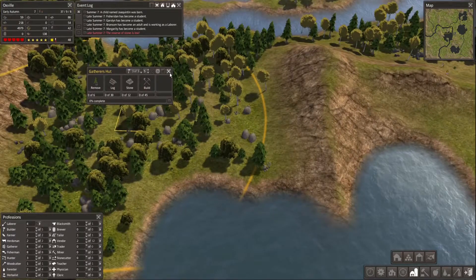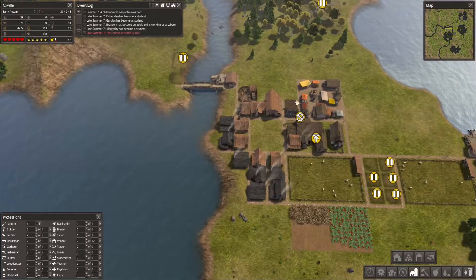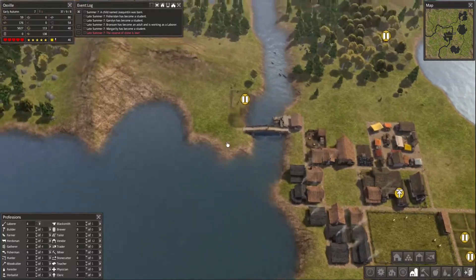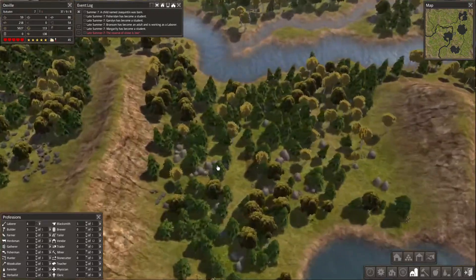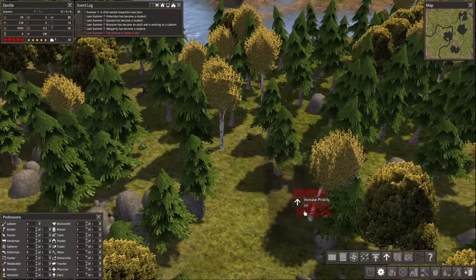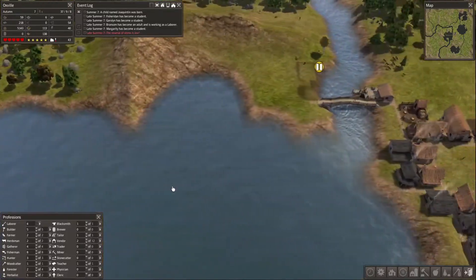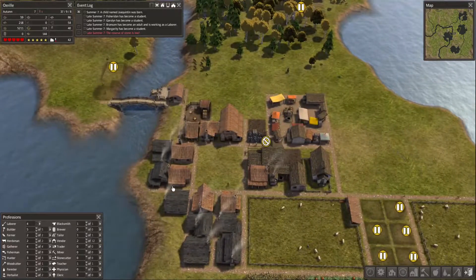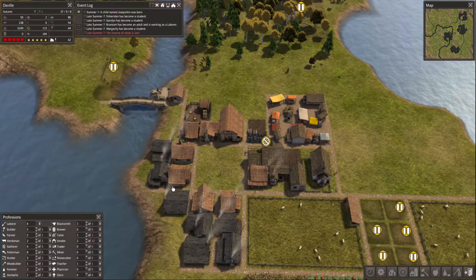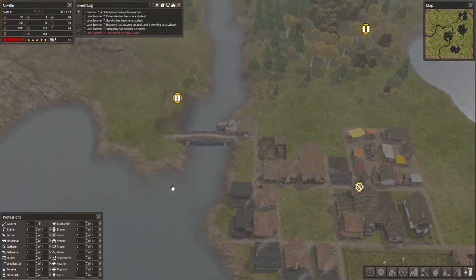How are we doing out here? Still nothing. We are clearing the resources though, which is an improvement on previously. This house is almost done. We need to up the priority of this gatherer's hut because they are not working on it. Hopefully that will make a difference. It's already autumn and they've done no work on it.